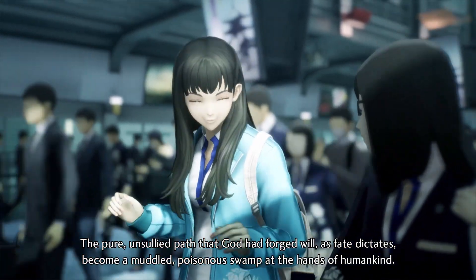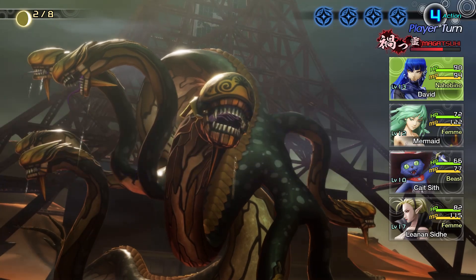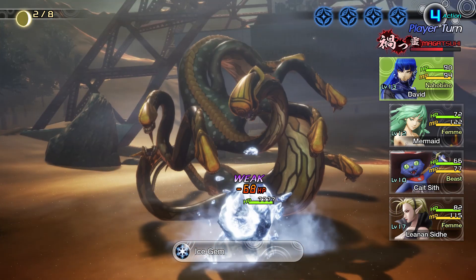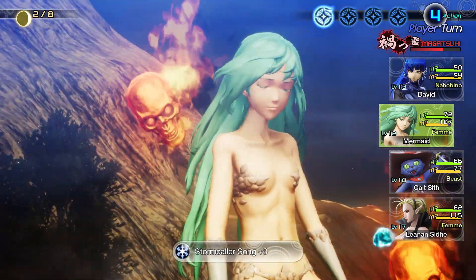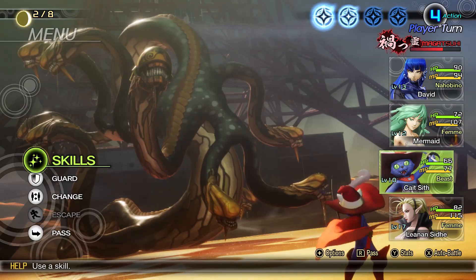My first tip is in regards to the Magatsuhi skills. In the game, you have a Magatsuhi meter in the top right corner of your screen. When it's full, you can perform Magatsuhi skills. But importantly, enemies will also gather Magatsuhi during battles, and when they do, it means they're about to perform a more powerful move next turn. Certain demons and bosses have some extremely devastating Magatsuhi moves.